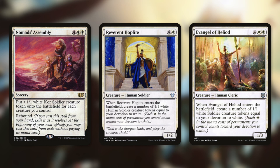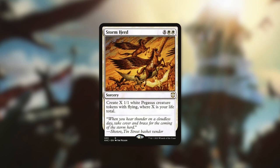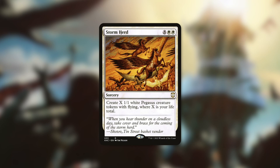Next up, there's Reverent Hoplite, which when it enters the battlefield creates a number of 1/1 white human tokens equal to our devotion to white. And Evangel of Heliod essentially does the same thing — when it enters the battlefield, we get a number of 1/1 white soldier tokens equal to our devotion to white. And we've got what can be a fantastic finisher in Stormherd, which gives us X 1/1 white pegasus tokens with flying where X is our life total — that can definitely be a game-ending play, especially when our commander turns those 1/1s into 3/3s.